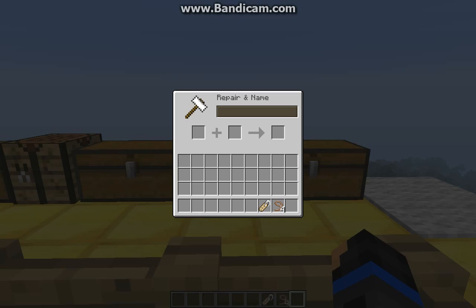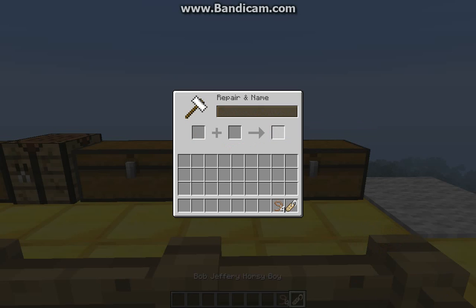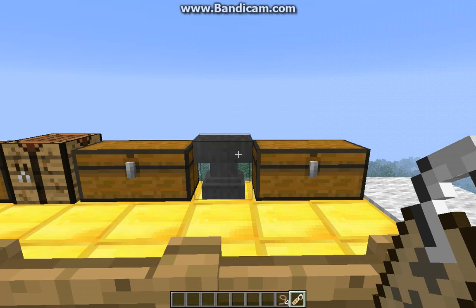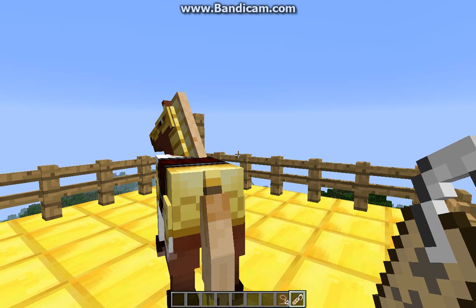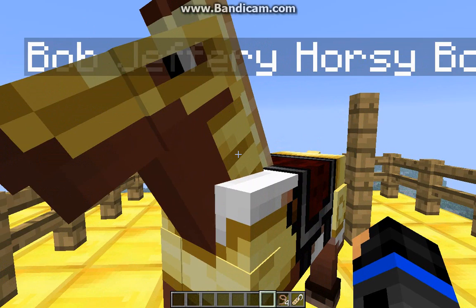You just rename the name tag in the anvil to whatever you want the horse to be named. We should name him — Bob Jeffery Horsey Boy. Then the name tag will be named that, and all you do is right-click the horse and it will be named Bob Jeffery Horsey Boy.